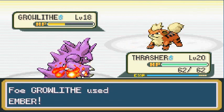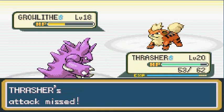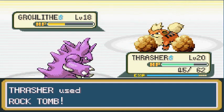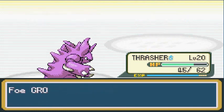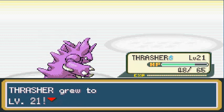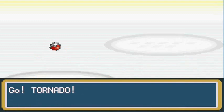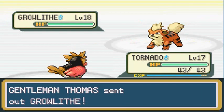That Growlithe is intimidating me with Intimidate. He uses Ember — nothing good comes from that. We really have to stop relying on Rock Tomb because it's very inaccurate. We don't have a Water type yet. Thrasher grows to level 21! He's coming out with another Growlithe, so I'm going to switch out — I don't want to get Intimidated again.